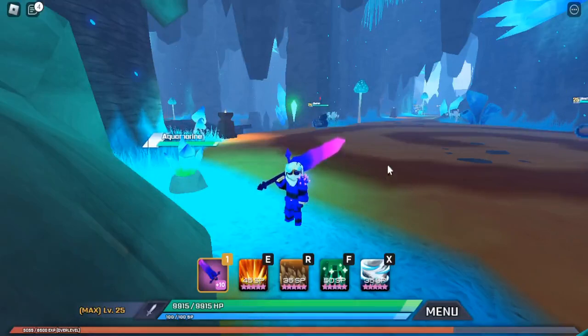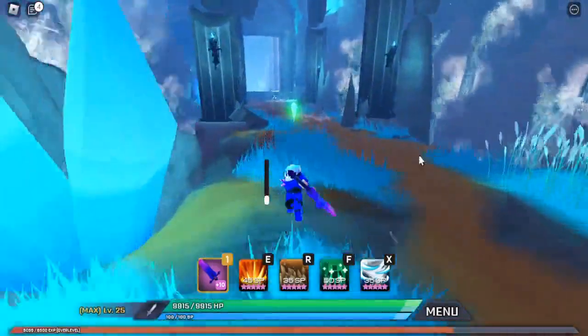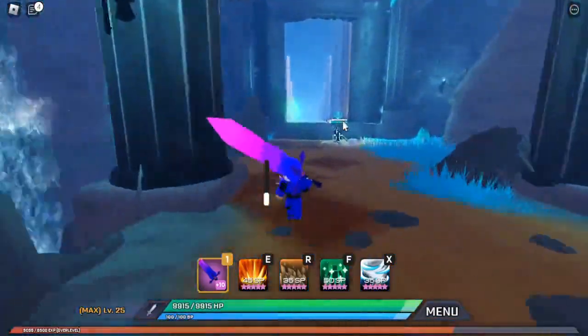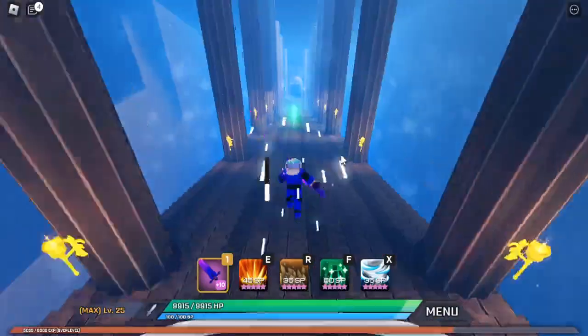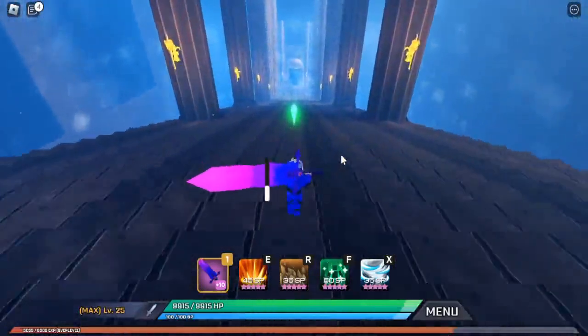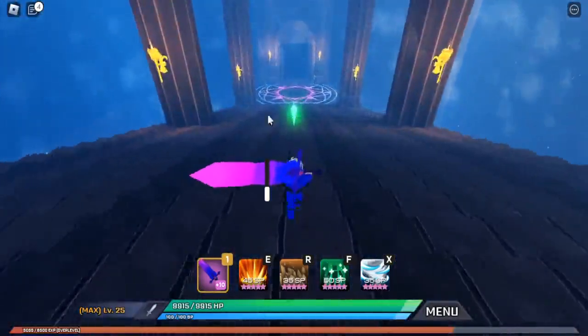Once you've got enough aquamarine — it's 65 to level up one piece of epic level armor and legendary level armor, and that includes weapons as well — once you've got at least 65 and you have the greatsword and armor, I recommend leveling up the greatsword over at the little Sakura area. Once you have that leveled up, come back to the little door here, go through it, and head down the stairs. You can get there a little quicker if you jump and use your dash once it's leveled up.